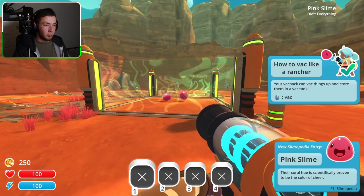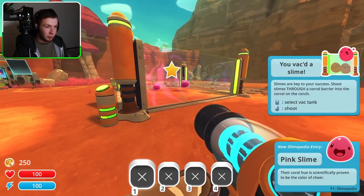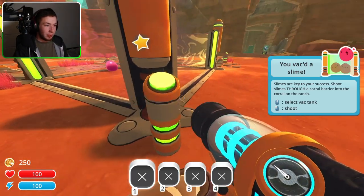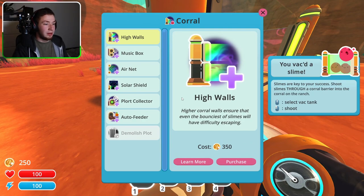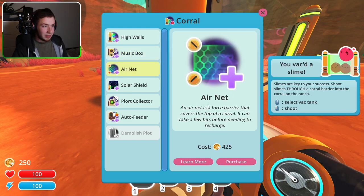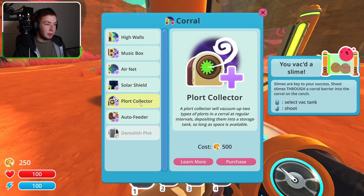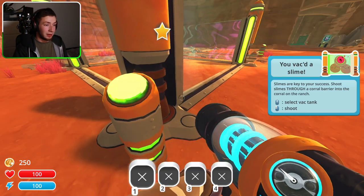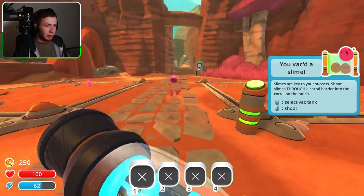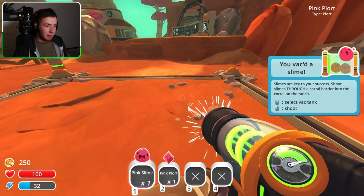So if I remember correctly, we vacuum these slimes here and we can put them into their spots like so. This place is where they live essentially and I can set up things such as high walls, because you can make some bigger slimes that will eventually jump out the fence. Music box plays a soothing tune. Air net — some of them can fly. Solar shield, plot collector — definitely something we want.